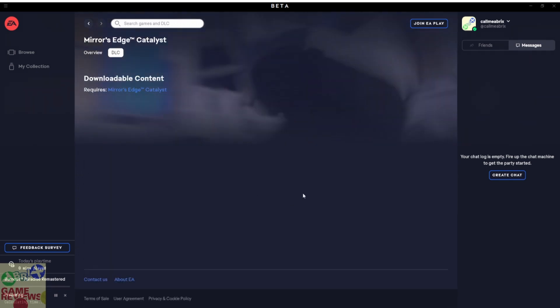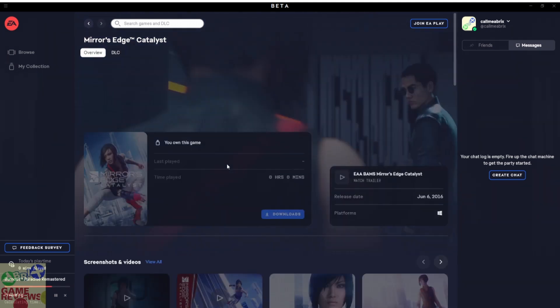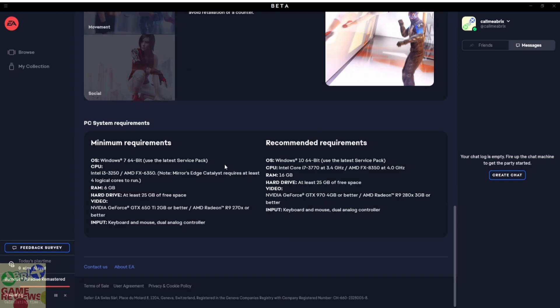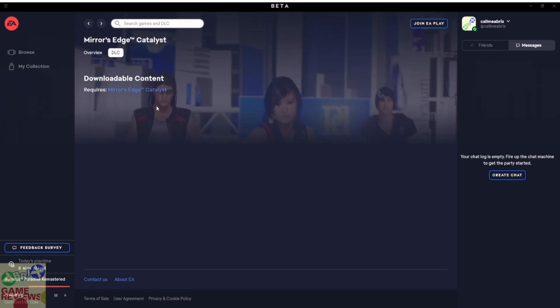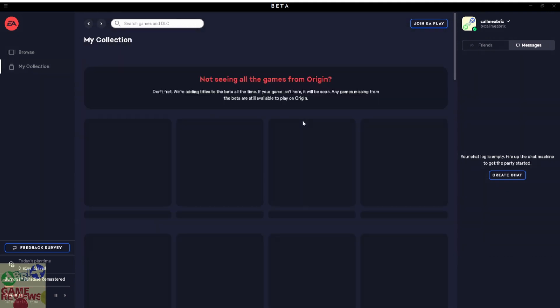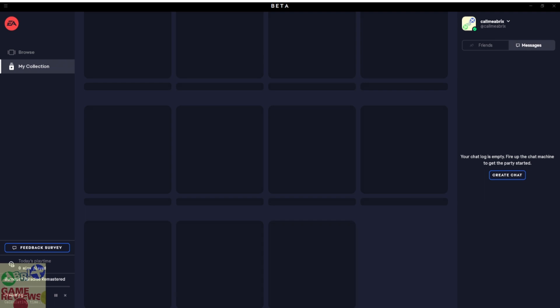The DLCs are showcased in a pretty new interface — there's a base game section and a DLC section, which looks good. I love the new interface and the way they showcase everything. However, it needs a little bit of polish — it feels very web-inspired and static. They should move away from a web-based approach to something more native. That's it for today's video, thanks for watching! If you want to join the beta, the link is in the description.